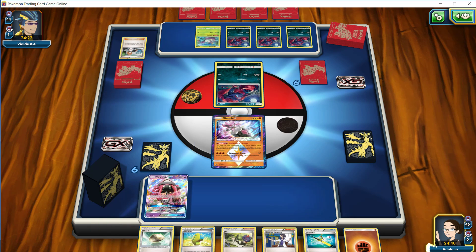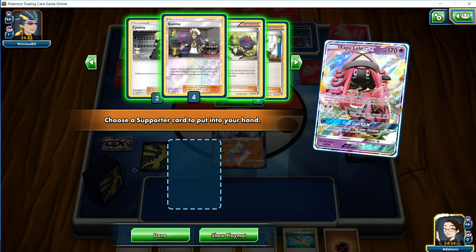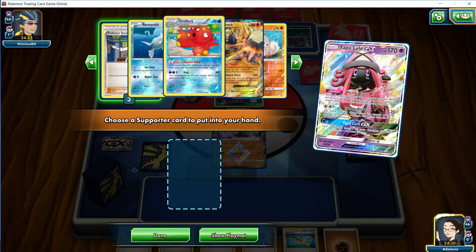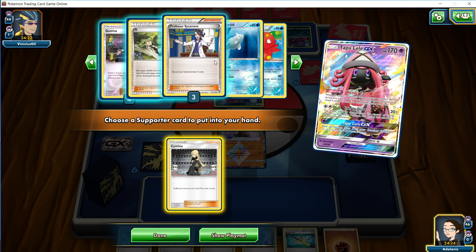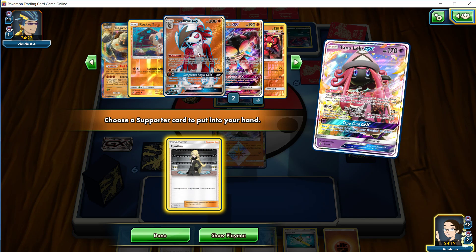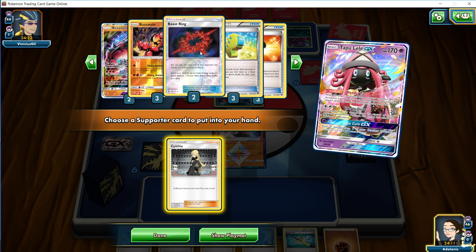So I think we're going to go for our Lele first and see what we have prized. Let's go through our supporters - we've got one of our N's in hand, one of our Sycamores in hand. We've got Remoraid and Octillery. We're probably going for a Cynthia here. We don't want to N to give our opponent card advantage. Let's check off our list: we've already got the Diancie, the Rockruff, the Lycanroc. We have our Regirock, our Octillery. So it looks like none of our Pokemon are prized.